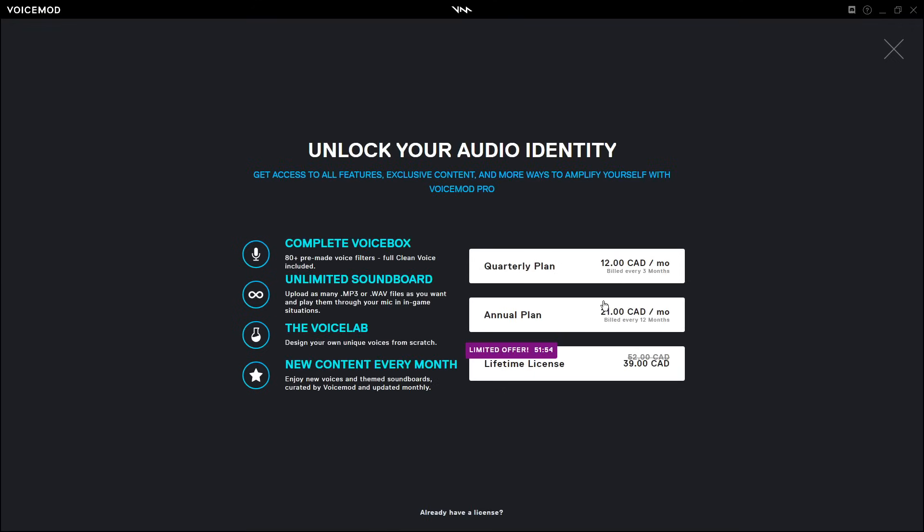You can also unlock a little bit more by sharing. VoiceMod Pro has a ton of features, but I'm not sure how much it costs. It's $12 a month. Obviously you'd get the lifetime license, but that's going to be the normal price, so it's about 40 bucks.